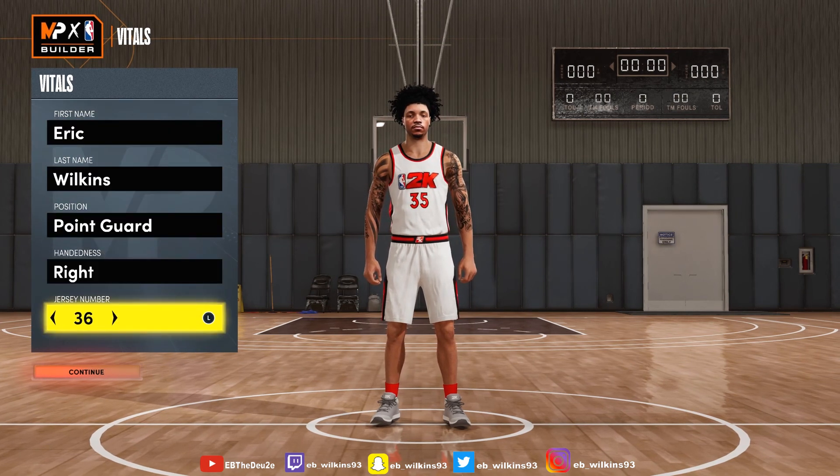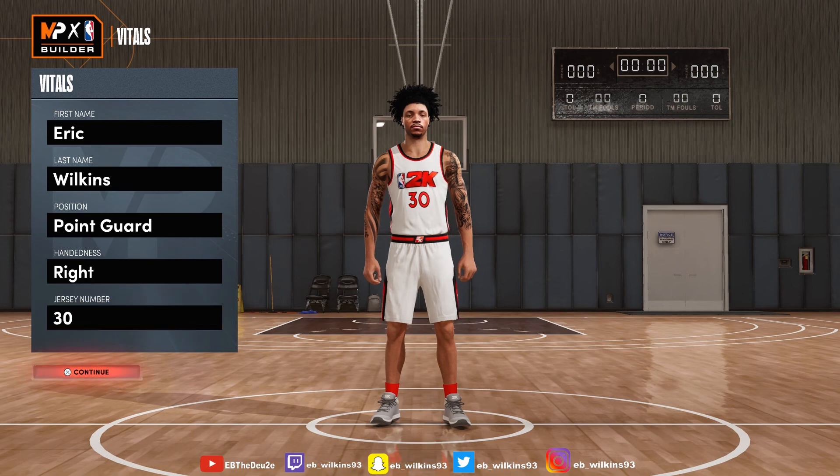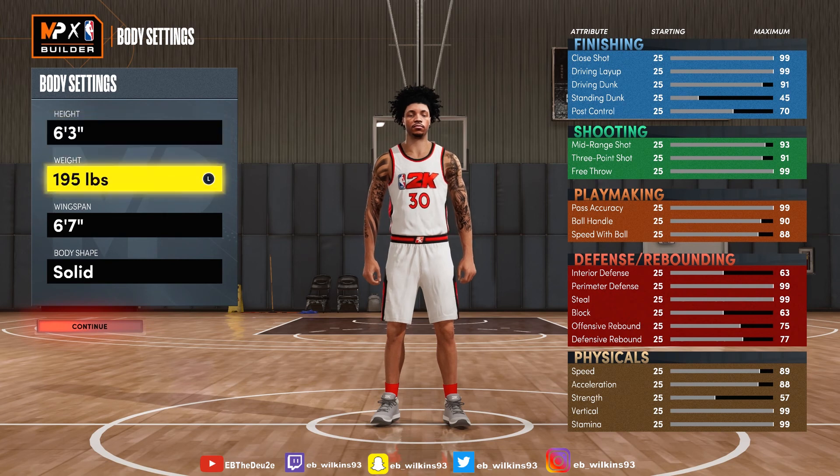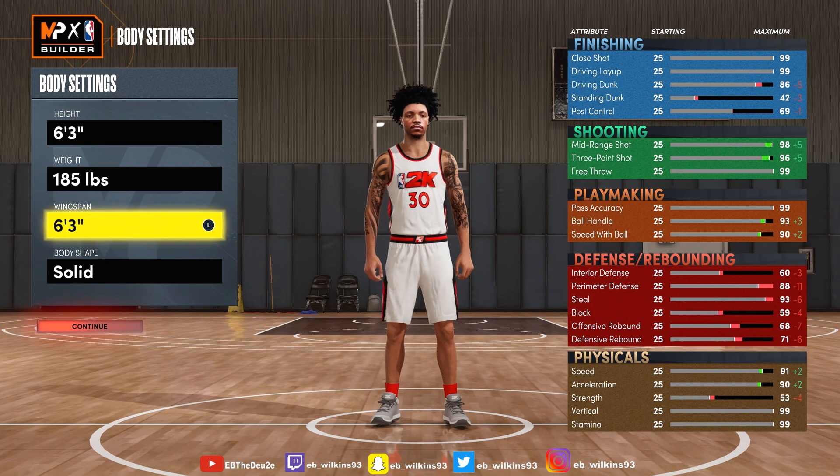Like if I were to make Steph Curry, this is how I would make him. You don't have to make him this way — I'm gonna show different options as well. I'm gonna show different ways you can make him. But I'm gonna start with the way I would do it. I know he's 6'3", 185. Of course, you gotta minimize the wingspan.